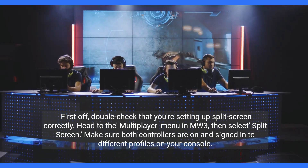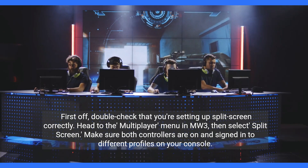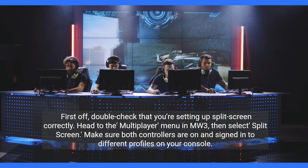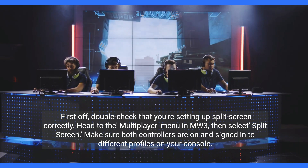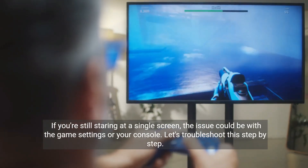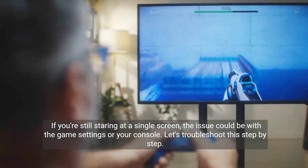First off, double-check that you're setting up split-screen correctly. Head to the Multiplayer menu in MW3, then select Split Screen. Make sure both controllers are on and signed in to different profiles on your console. If you're still staring at a single screen, the issue could be with the game settings or your console.